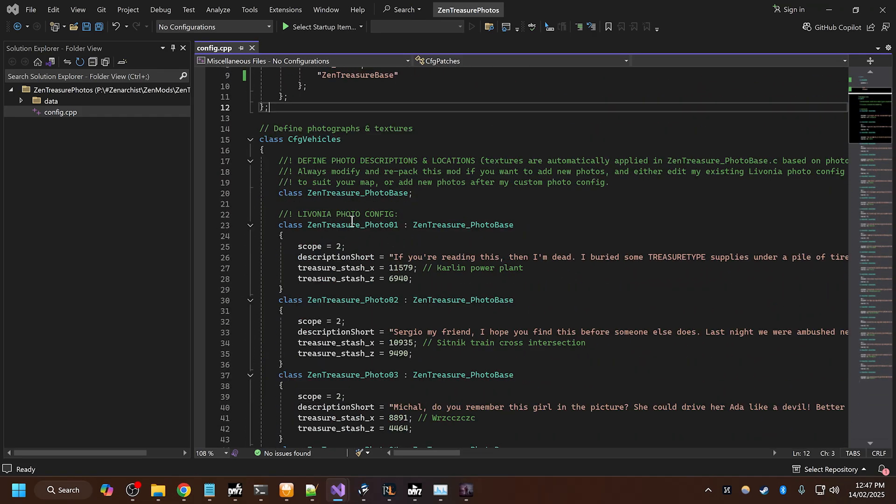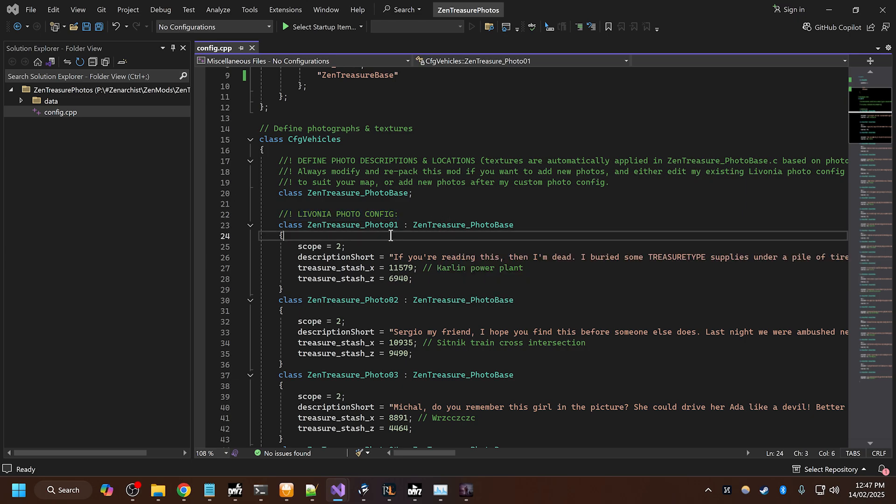This is only for Livonia currently. If you want to add other maps, you'll have to do that manually. It's pretty easy to do though. You just go around, take screenshots in game of a certain location that you want to make a stash out of, or you could just have generic photos if you wanted to. I like to actually have a photo of the actual stash location to make it easier to find for people and a bit more immersive.